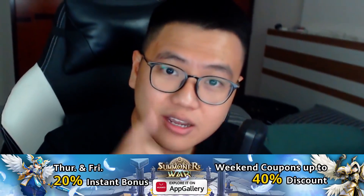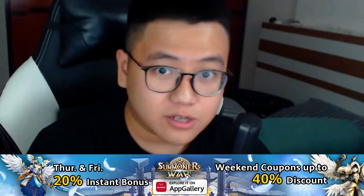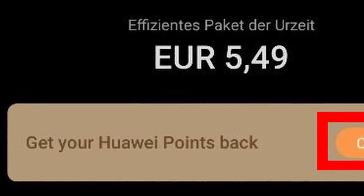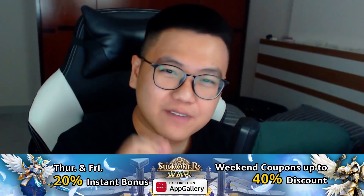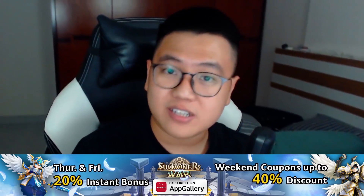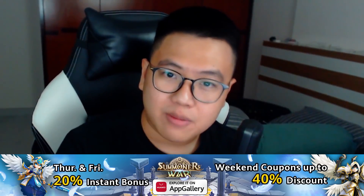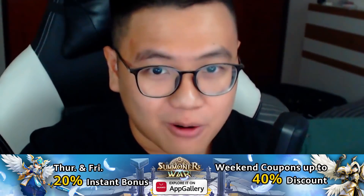After using the coupon, you can actually claim up to 10% cashback into your Huawei App Gallery account to use those points for further purchases. Don't forget to claim your Huawei points after you make your purchase — always claim the cashback. For certain packs like the $5 pack, you get a 44% discount. I'll have a text channel for this in my Discord server, with people from Huawei App Gallery to answer your questions. The link for the App Gallery and my Discord server will be down below. So download App Gallery and download Summoner's War from App Gallery right now to enjoy the promo.